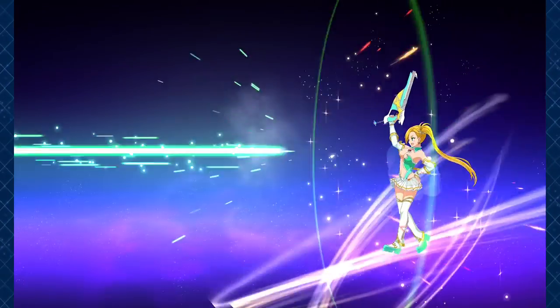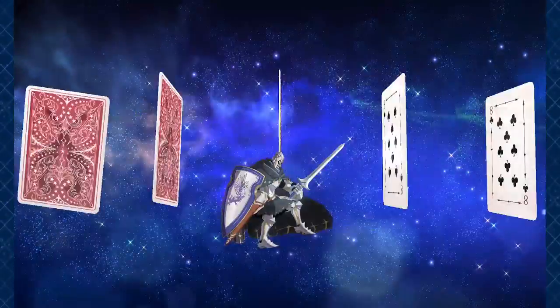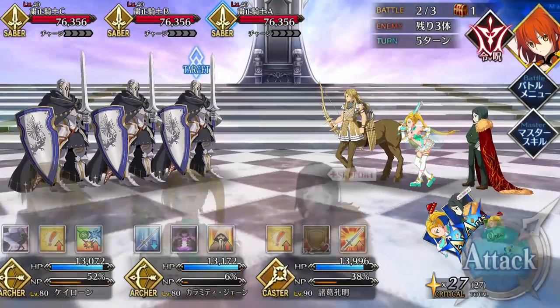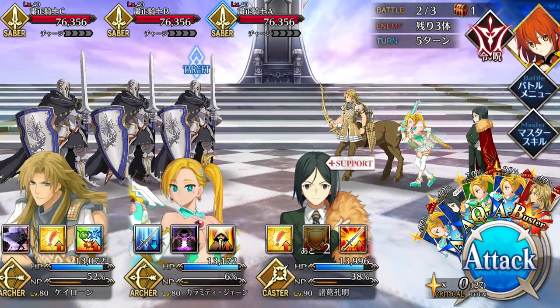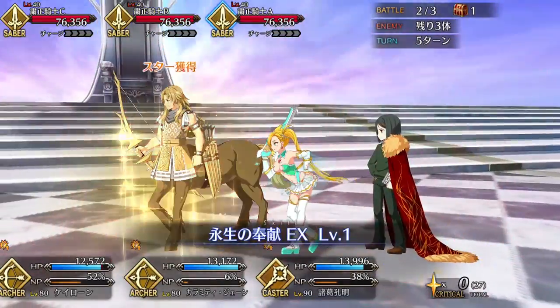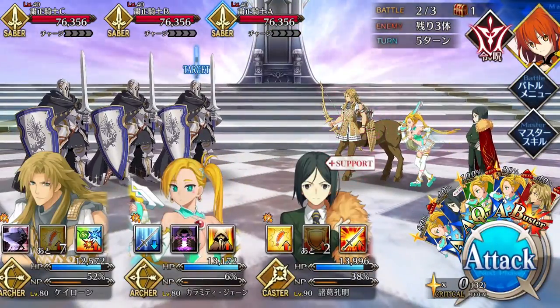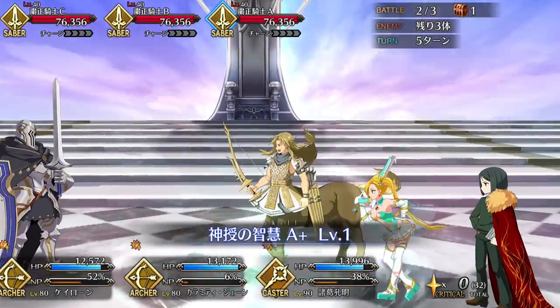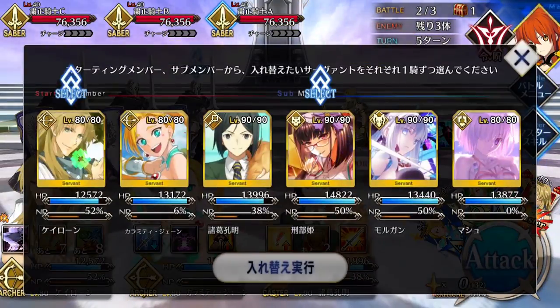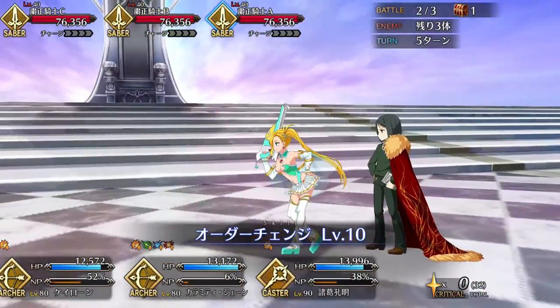That star generating and NP gain are especially important since a lot of Jane's utility is tied to crits and NP debuffs. Thankfully, Jane also benefits from a very good set of passives, including high-ranking Presence Concealment and Riding skills to further boost her star output. And if there is one thing to know about Jane, it's that she's all about star power. Her third skill, Show Me The Way Polar Star, is her bread and butter, and its effectiveness depends entirely on the amount of stars your team is able to generate.